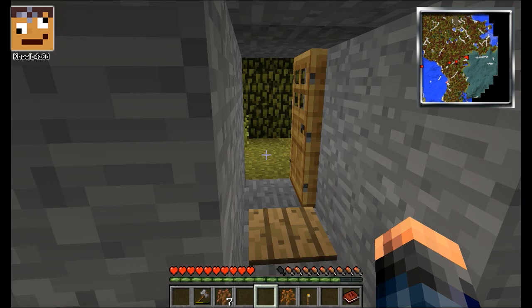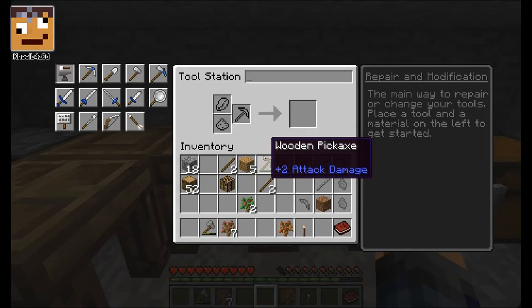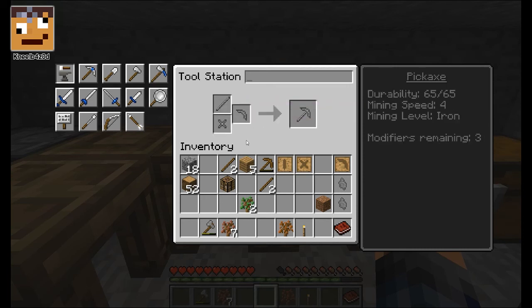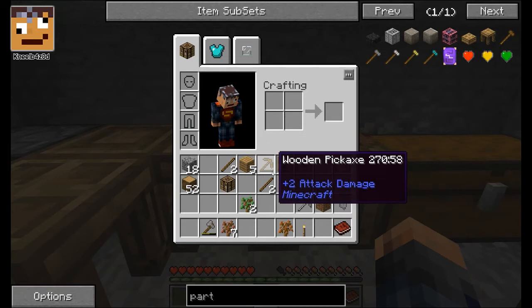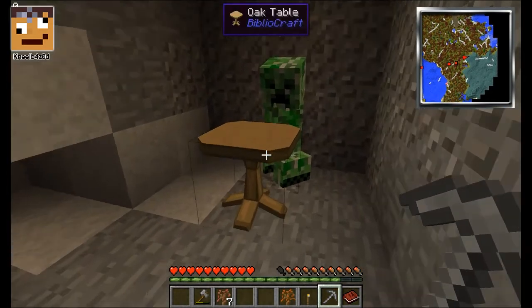Oh my god, there's a creeper coming. I'm closing the door — you can stay out there then! No! The creeper! I can see it at the door, dude. So I need to craft a tool station, which I think I've already done. There's a tool station. Right, okay, so now what do I do? Put that on there. There, maybe. And that, there. Like that. Yes! Mining speed 4. Mining level: iron. Oh, I've just got an achievement. Look at this — I've got a different type of pickaxe. Hello, there's a table. Yeah, I made it.